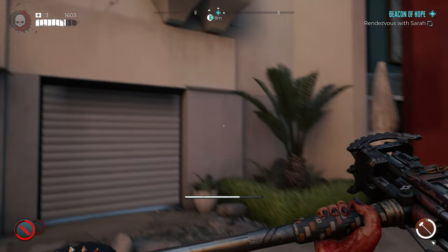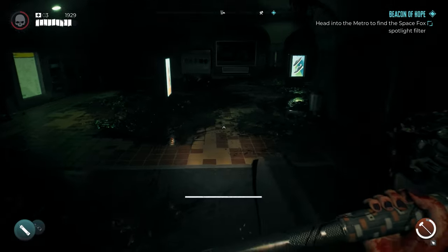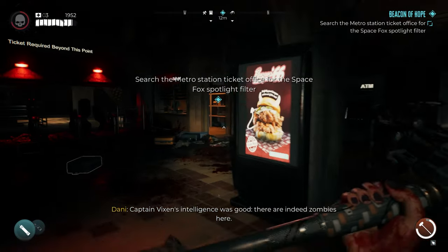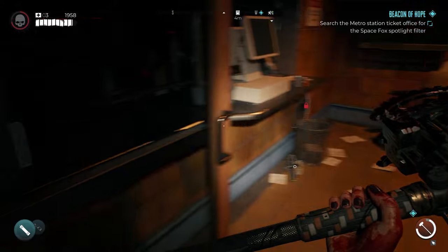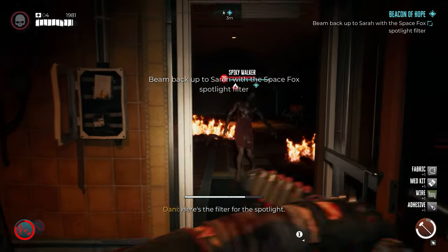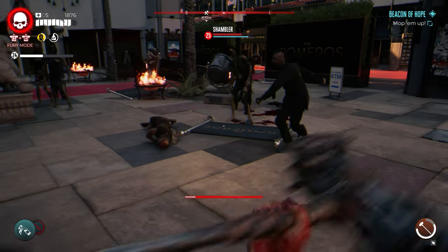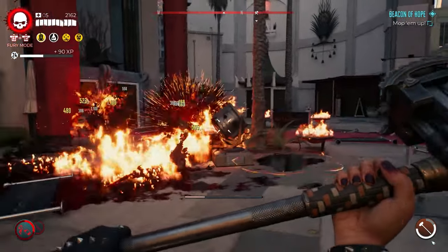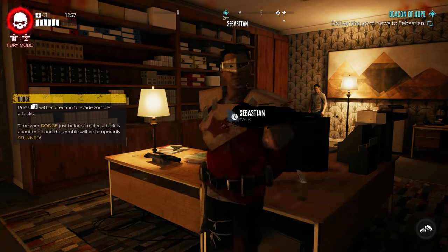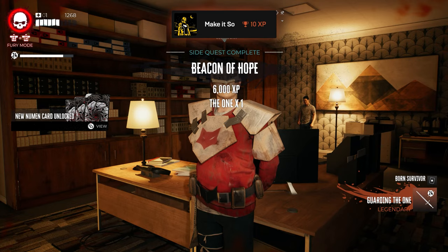The Beacon of Hope quest asks you to walk down the street, talk to Sarah, and then Sarah has you go inside the metro, walk into a door, and find an item to help fix the spotlight. There are fuses you have to break in order for the door to open — I believe there are three of them. Find the spotlight filter, go back to where Sarah was, fix the spotlight, and eliminate the zombies that come. Once they're eliminated, talk to Sarah, go back to Sebastian, finish the quest, and get The One, the legendary claymore.